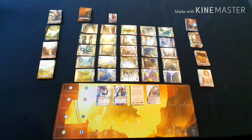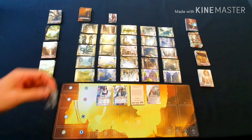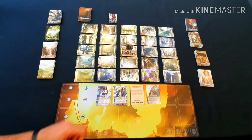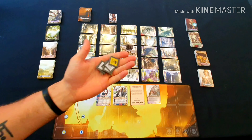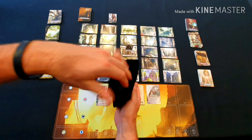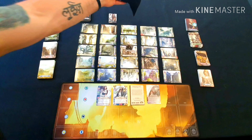Players then need to locate their hero standee and place it in Sprawl City. This is my standee, which actually represents the assassin and not the vampire. All the loot tokens that come in the game from the punch board are placed into the drawstring bag and set to the side of the table.